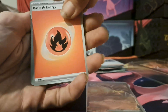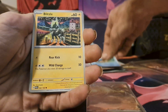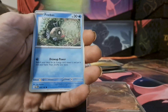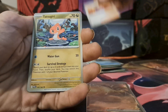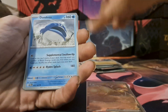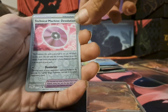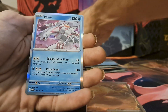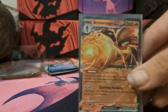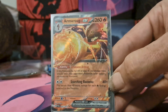Down to the last pack — got the fire energy, hopefully that means we get a fire hit. We got Phanpy, Blitzle, Blitzle ex, Professor Sada's Vitality — Ancient, Tatsugiri, Dondozo, reverse Knuckle Stack, reverse Technical Machine: Devolution, and a holo Palkia. So the only hit from today out of the packs is the Maushold ex.